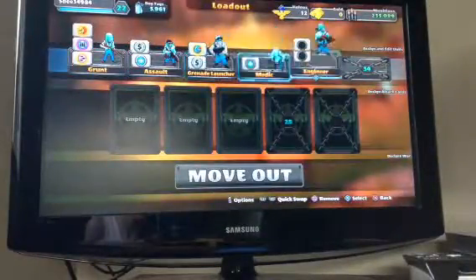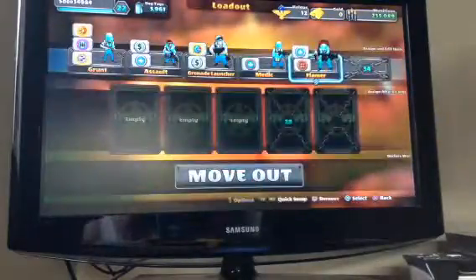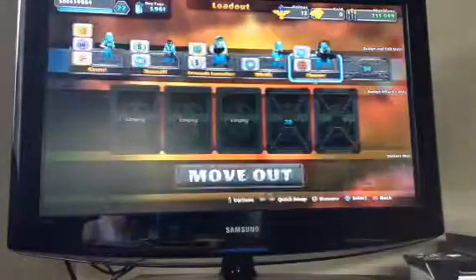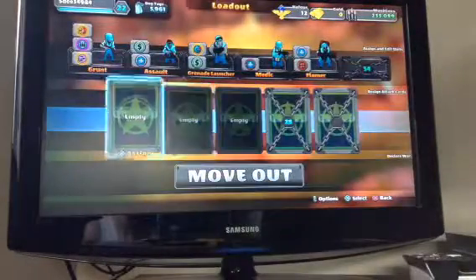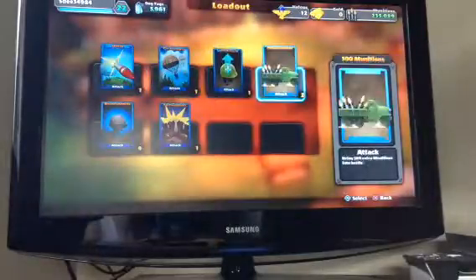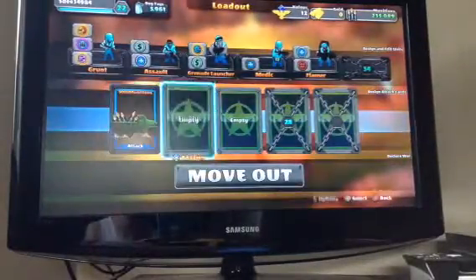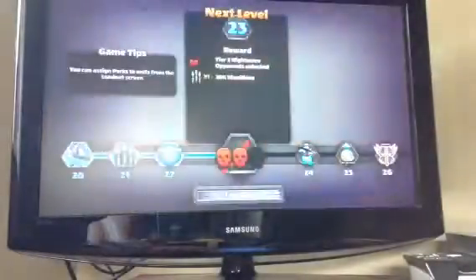These are my troops. If I want to switch them, I press X and assign different units — say I want the Flamer. If I want to edit a unit's perks I can do that right here. These are card slots — I'm going to take an extra 500 munitions. Okay, we're going into battle.